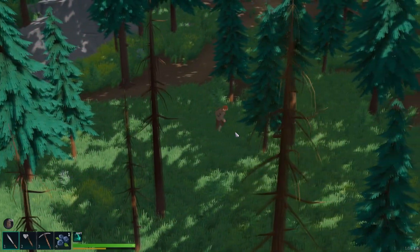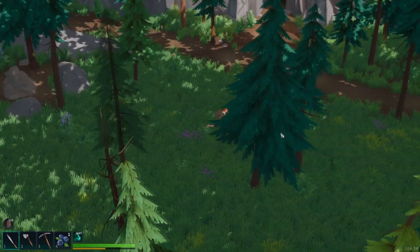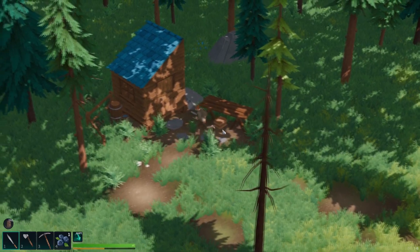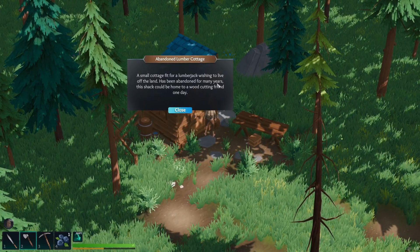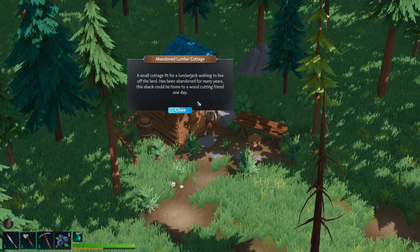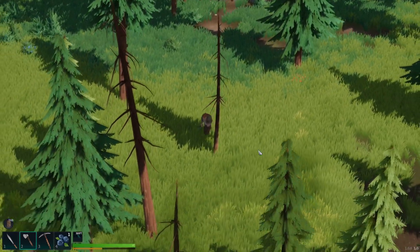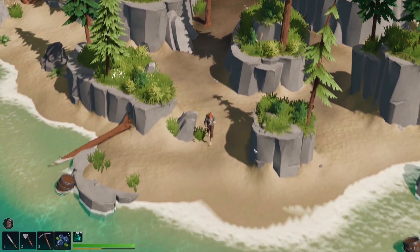We're going to go straight through here and over to the other side. This is where the cave was. They do say 'the caves' so maybe there's more places. Look at this — we found a little place here. Abandoned lumber cottage: 'A small cottage fit for a lumberjack wishing to live off the land has been abandoned for many years. This shack could be home to a woodcutting friend one day.' Does that mean I can enlist someone or do a quest and then someone can go and live here as a woodcutter, so I don't have to spend so much time cutting down trees?